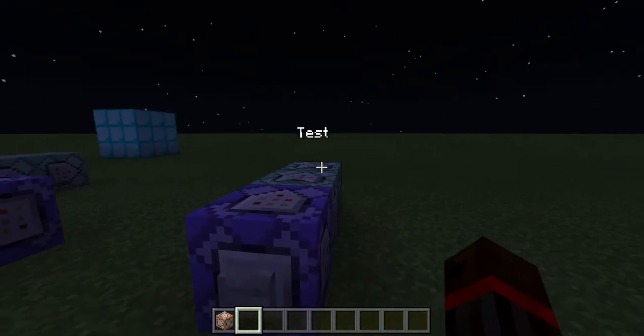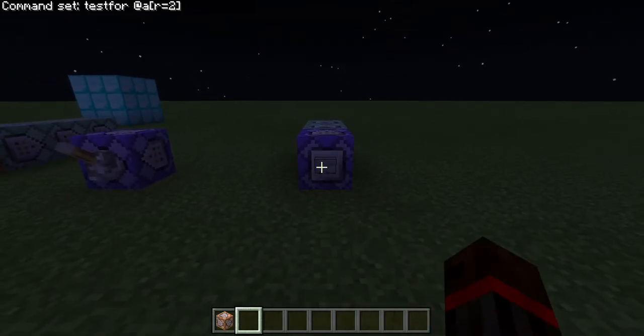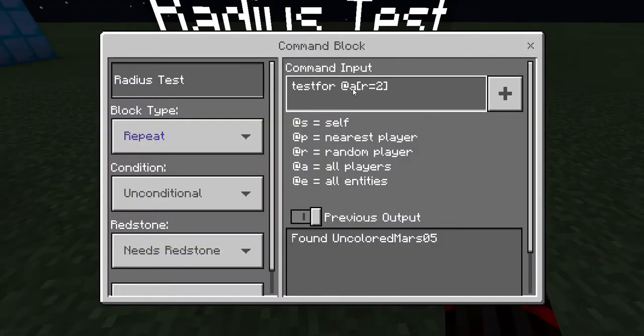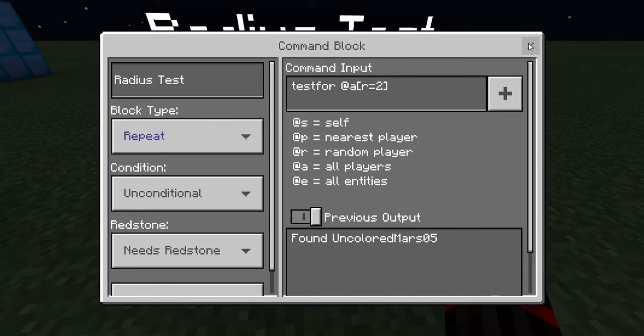This is a radius test. We test for all players within a radius of two blocks — so if I'm over here it doesn't test me because I'm more than two blocks away. If I'm right here and I click the button, it tests for a player within a radius of two blocks in any direction. The brackets here signify some sort of variable, so if we remove the radius variable, it will test for players everywhere in the world, which can get laggy on a server.